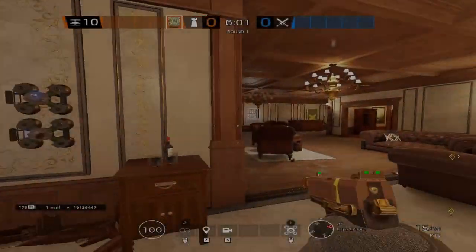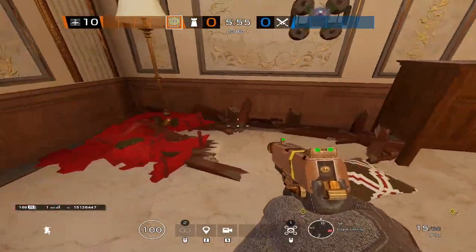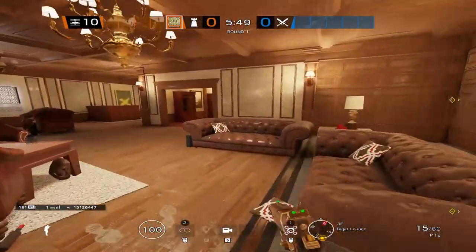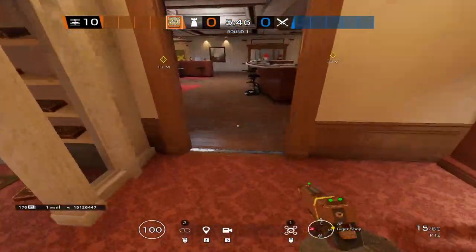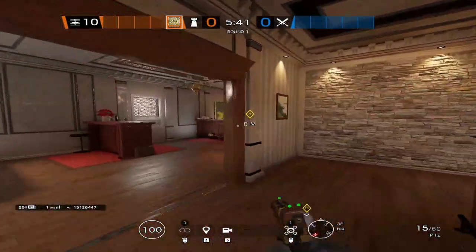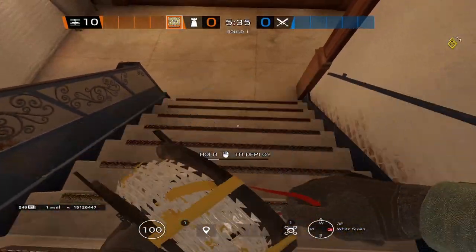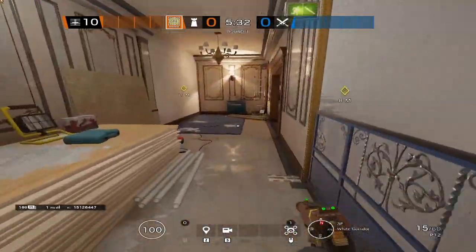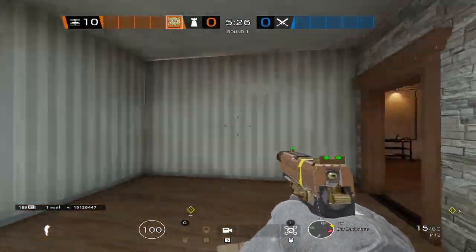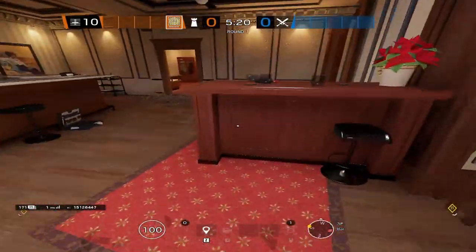Moving on to Jaeger: place two ADS's in pixel corner — break the bench by punching the bottom of the legs, and you'll be able to put two ADS's right where I do. Place the Smoke shield in pixel corner as shown previously. For barbed wire, place one on the Cigar Shop door into Bar and the other on the white stairs.